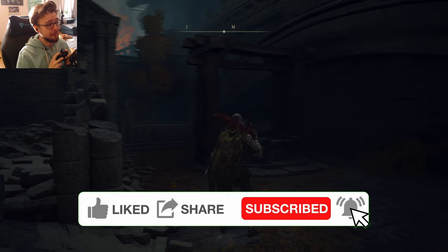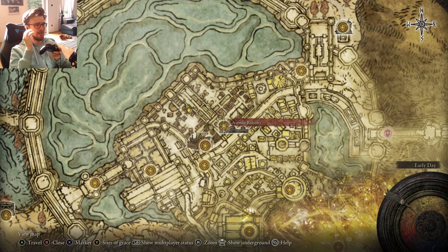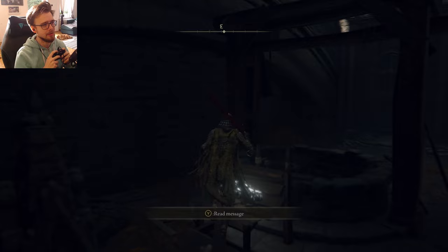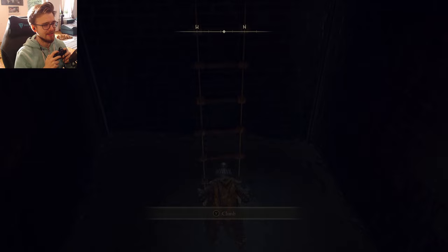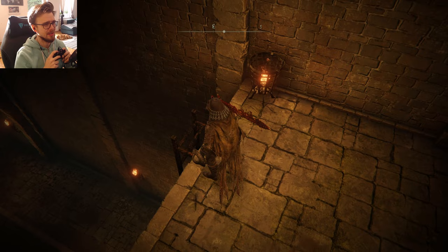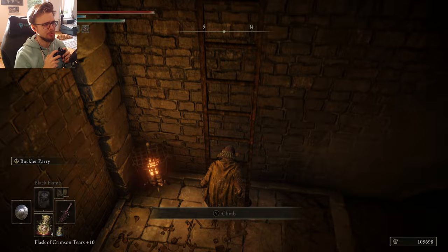In case you want to go there yourself and don't know where to go, I'll show you real quick. You start out on the Avenue Balcony grace site, then go straight ahead downstairs and jump down to the left side to make it to this well right here. When you use this ladder, you are first in some canalization — a sewer thing — which leads to the subterranean shunning grounds. And I hope that I am not underleveled for this section.